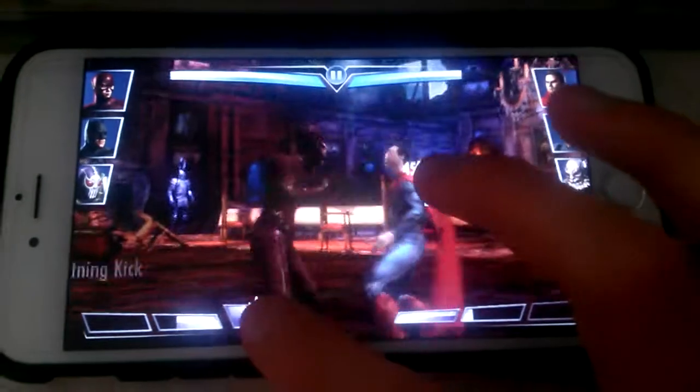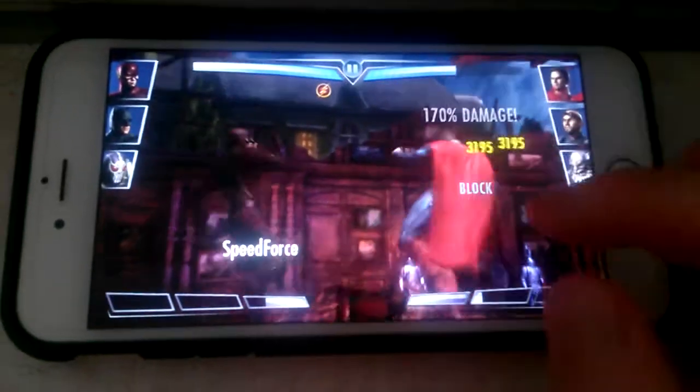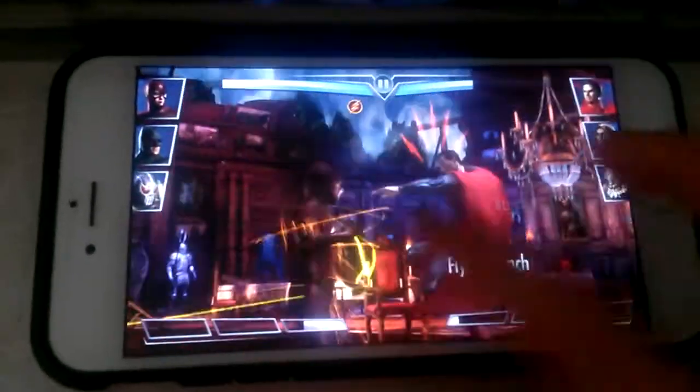What you want to do is activate Metahuman Flash's super speed ability, and just keep swiping and tap Batman as fast as you can. Make sure he don't block that.